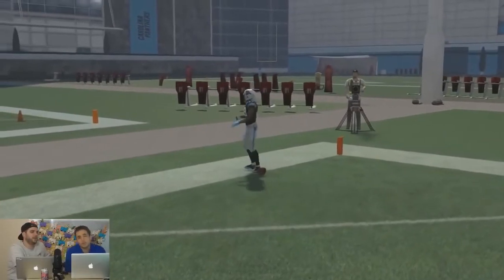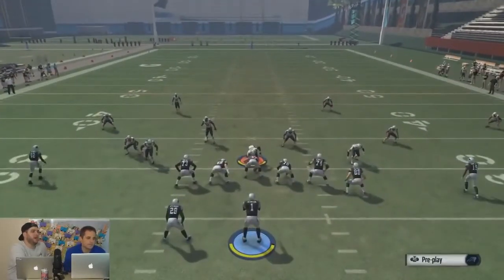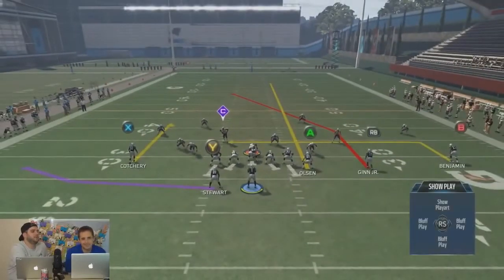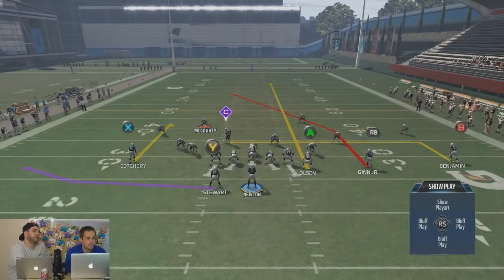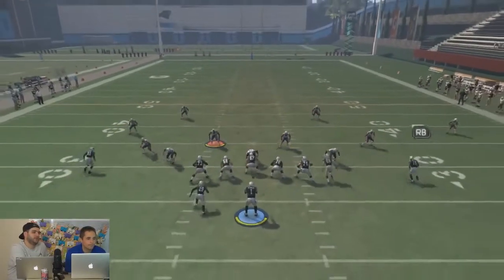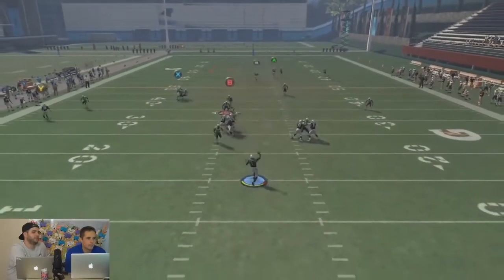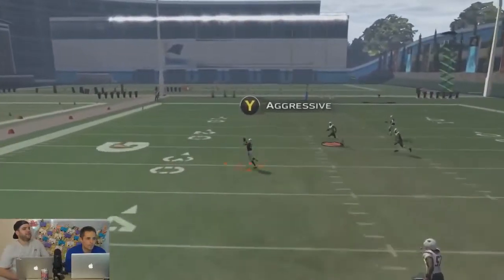If you get a golden ticket Landon Collins running lot, it stops it — because they're fast enough to get backwards. But that's not a solution for everybody. Deep zone McCourty, re-deep the far left guy — they both jump and it's worse.